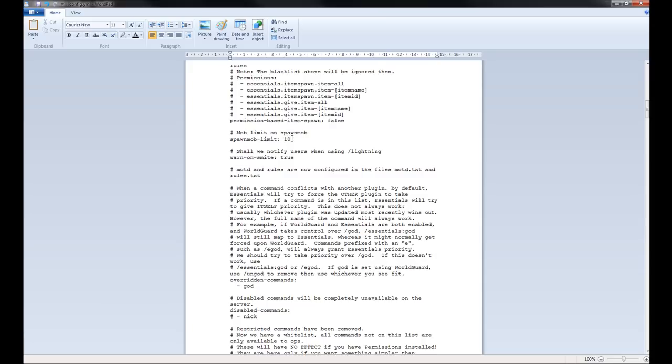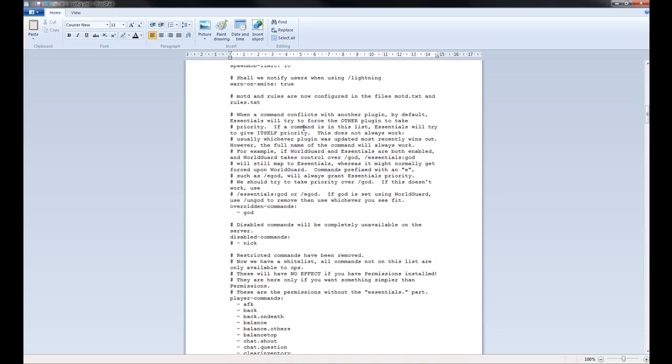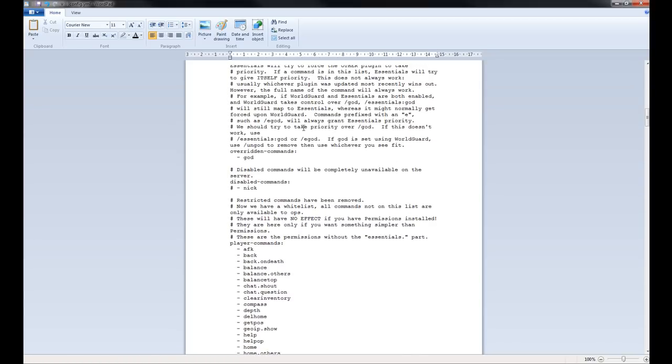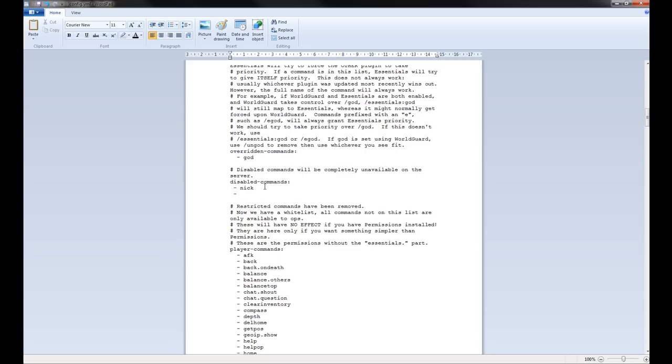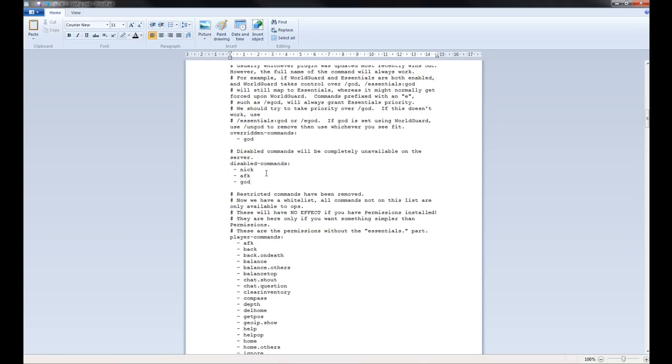Spawn Mob Limit — this is the limit on how many mobs you can spawn with the spawnmob command. When it's 10 you can increase or decrease that. Disable Commands is quite useful — if you want to disable a command completely so no one can use it, you need to remove the hashtag and put hyphen space and then the command. If I want to stop the AFK command, I just put AFK; or the God command, I just add that. These are player commands people will have if you're not using a permission system.